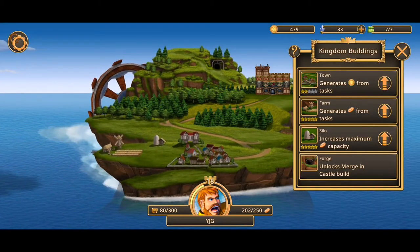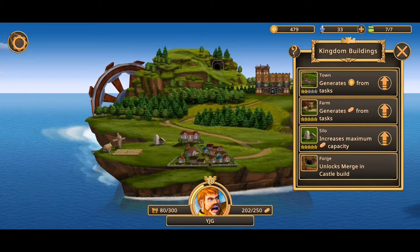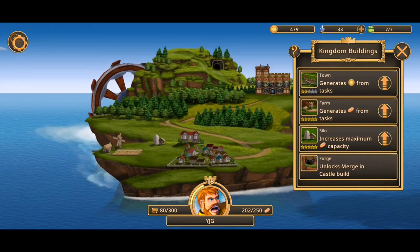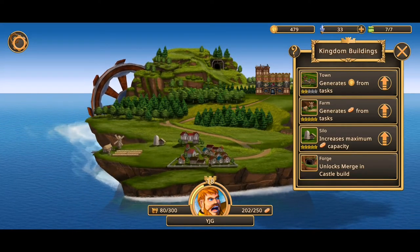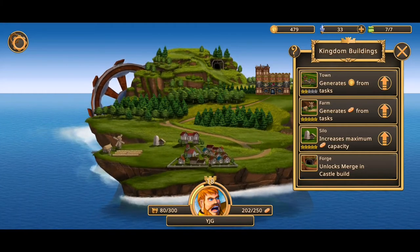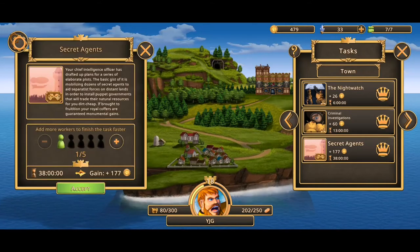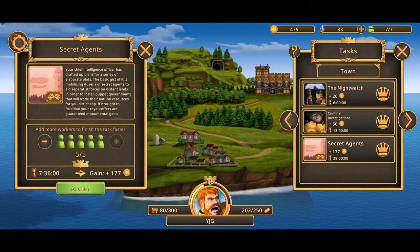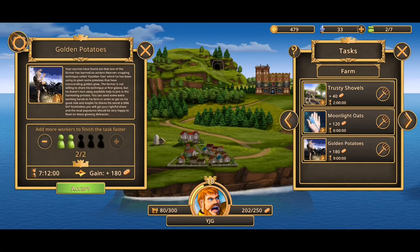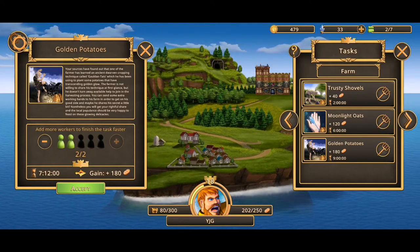The next thing you should focus on upgrading is the town. You want to get your town to tier 3 as fast as possible. You can choose not to upgrade your farm and silo for now. The reason is that your town not only generates gold, it will give you more workers. At tier 1 you'll have two workers, at tier 2 you'll have four workers, and at tier 3 you can see I have seven workers. Workers allow you to generate resources much much faster. For example, to get 177 gold using one worker would take 38 hours, but with five workers it'll only take seven hours. You can have up to five workers on one task at a time. This is why I highly recommend you max out or at least get to tier 3 town before you do anything else.